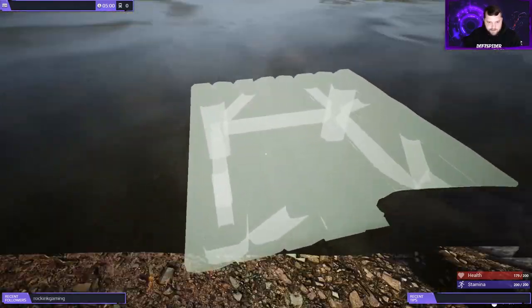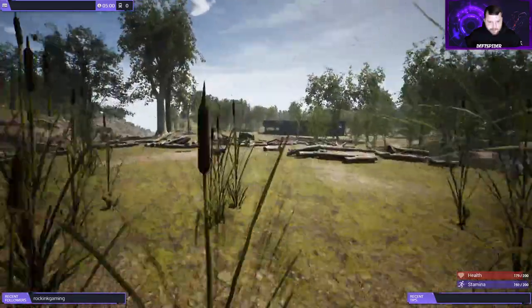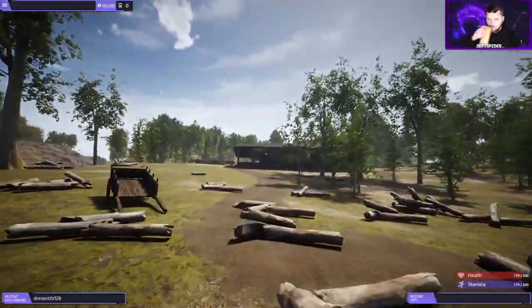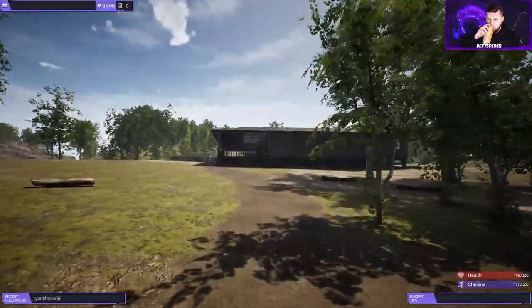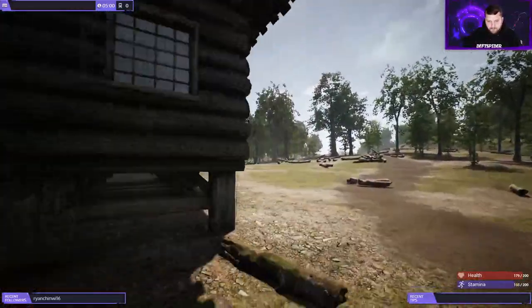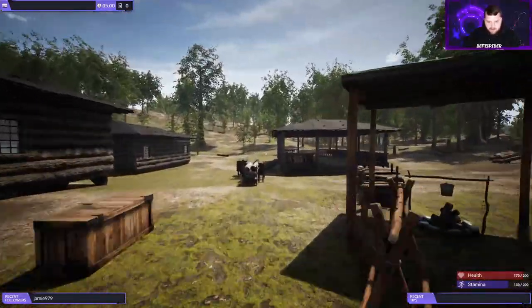Alright, let's build this bridge. Let's see — get on the log. Alright, looking good. Let's go grab a stack of planks. I know that it's ugly, guys. I don't have the foliage on because I want to be able to see what I'm doing.